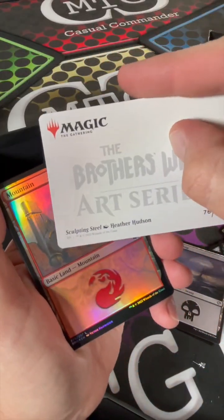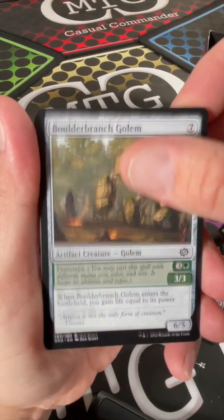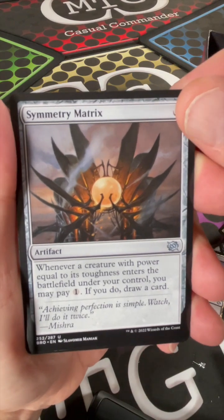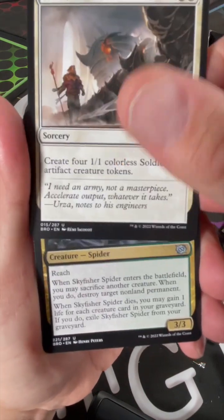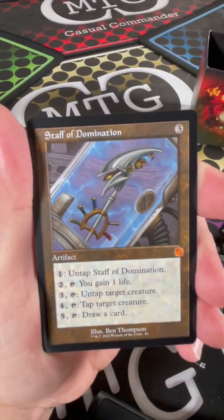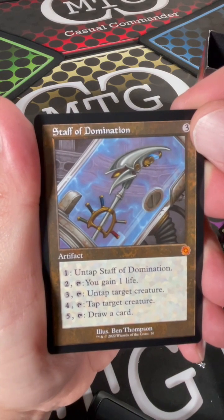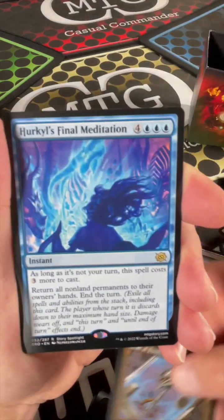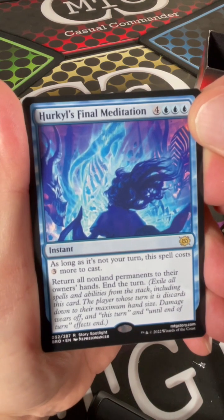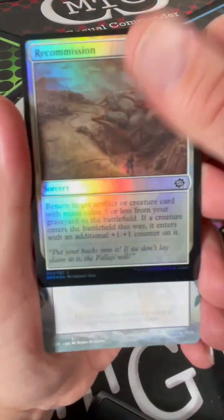Sculpting Steel - maybe - yep, there it is. Foil Mountain. Retrieval Agent. Boulder Branch Golem, Raise the Ground, Static Net, Symmetry Matrix, Mass Production, Sky Fisher Spider. Chromatic Star - kind of blah. Staff of Domination - pay one to untap it, two to tap it and gain a life, three to tap it and untap target creature, four to tap target creature, five to draw a card. No ways to break that card at all, nope, not even a little bit. And Heliod's Final Meditation - as long as it's not your turn this spell costs three more to cast, return all non-land permanents to their owner's hands end of turn. That's unfortunate. Recommission, and a choose-your-own magic card.